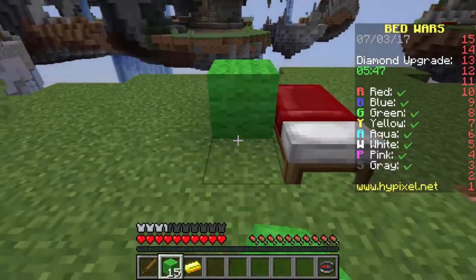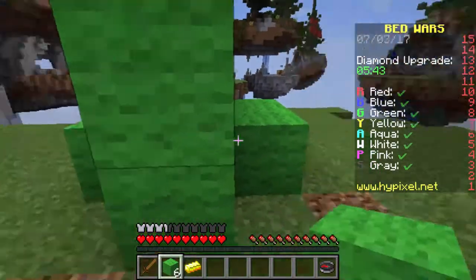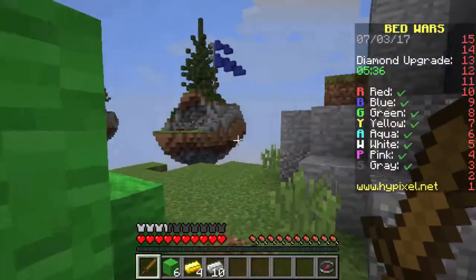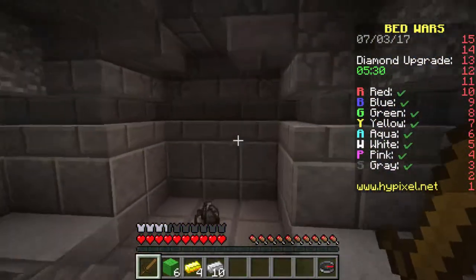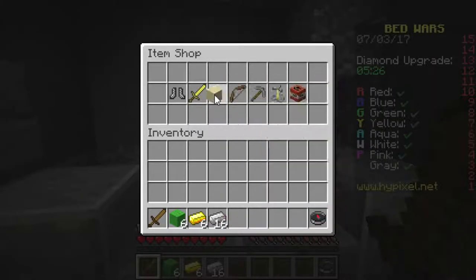Oh yes, I'm green team, okay good. Essentially what happens is everyone spawns with a bed, and you have to try to break your opponent's beds. The reason for this is, if you destroy another person's bed, then they will no longer respawn if killed. If their bed is not broken and you kill them, then they will respawn.